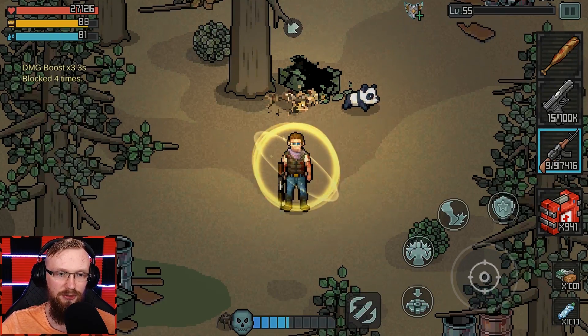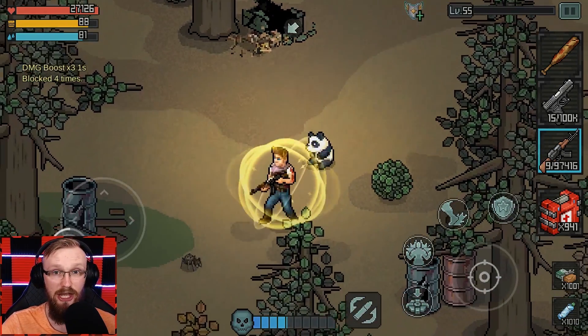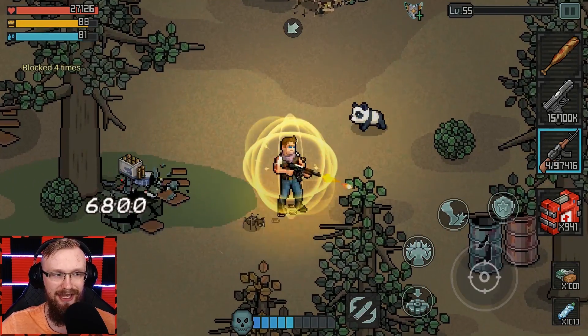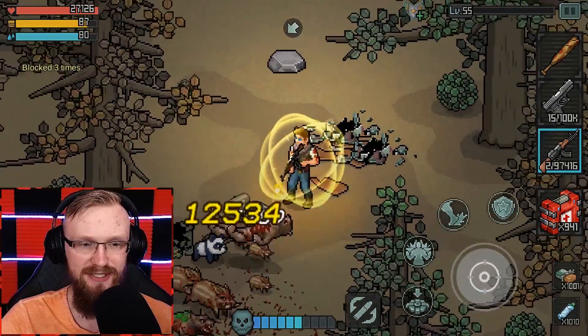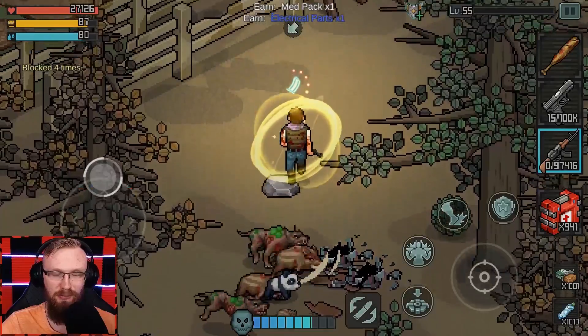Basically in this game, wherever you walk, you're going to find a lot of cars and objects, and you can just shoot at them and they're going to drop all kinds of loot. You will need all this loot to craft stuff and to replenish your ammunition.